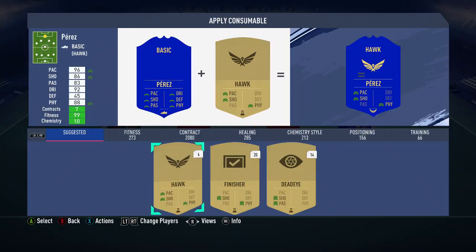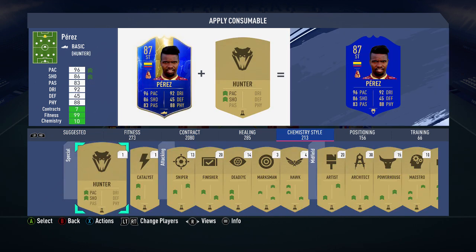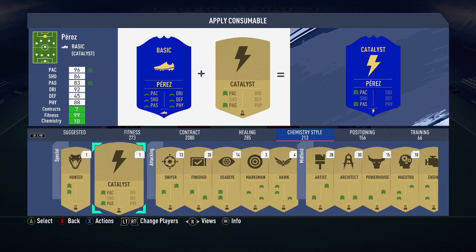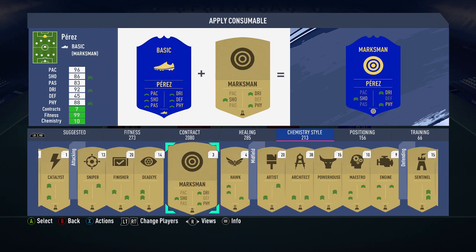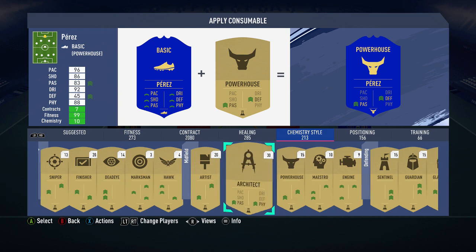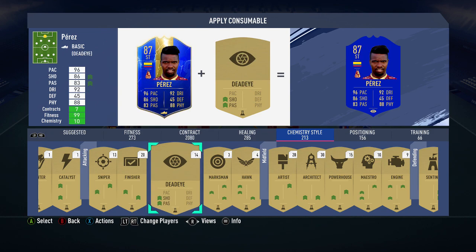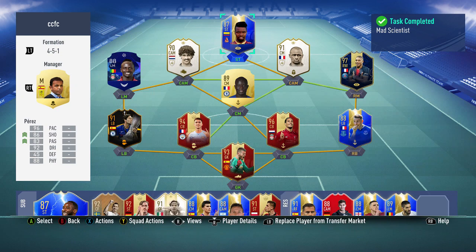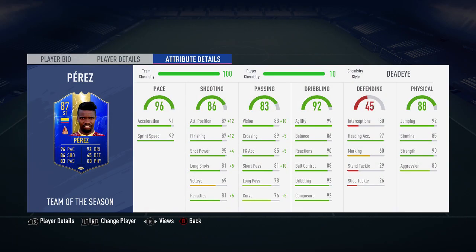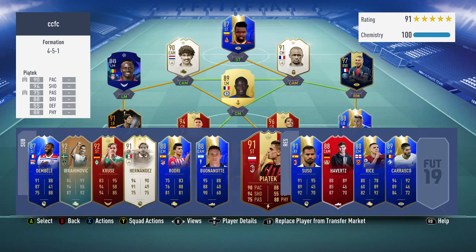We could actually add a chemistry style - if we can get there. I want to get his shooting up, maybe his shooting and passing, or shooting and physical. His physical's decent, his pace is fine. There is one - dead eye - yeah, we'll do that, shooting and passing. He will go into our 4-2-2-2 up front with Mbappe and Mane at CAM. Looks like he's going to be a decent little striker - obviously not going to use him forever unless he's a beast. But yeah, we've got ourselves a nice little player there.